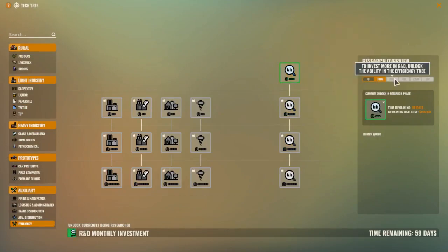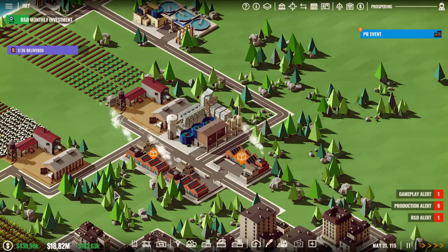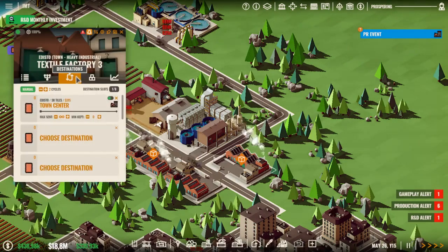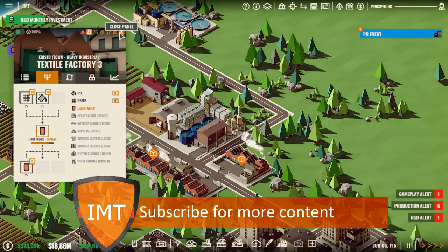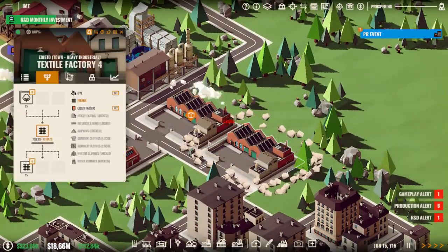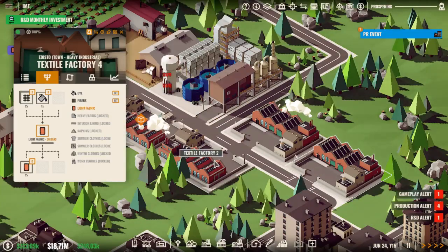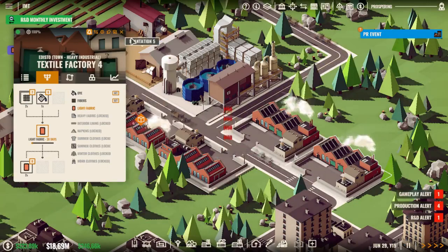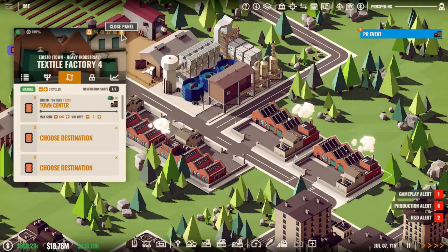Instead I'll start with the 250k expenses. There will be a little bit of an issue because we're not making quite that amount of profit yet, but it will be nice to have that already. In 30 days we'll have light fabric and I'll make two every 30 days. Maybe another factory would be a bit better.